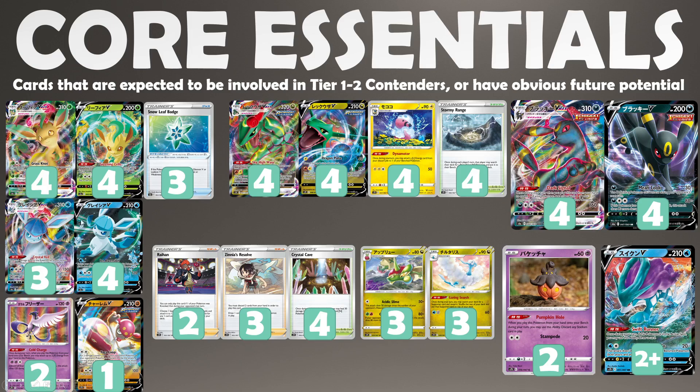The Glaceon is an annoying walling-style deck, just like Zamazenta, but in this case we have acceleration from the likes of Melony, maybe even Froslass alongside Scoop Up Nets, because you want to play Nets with the new Pumpkaboo anyway. So yeah, Glaceon is going to be a decent walling archetype for sure.